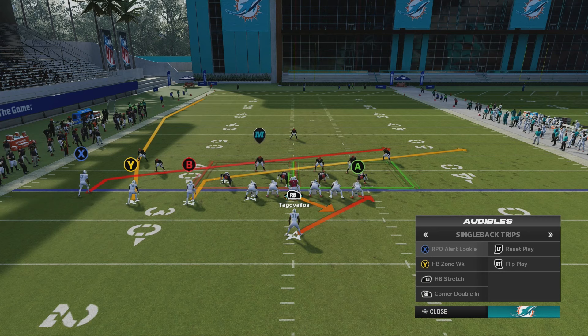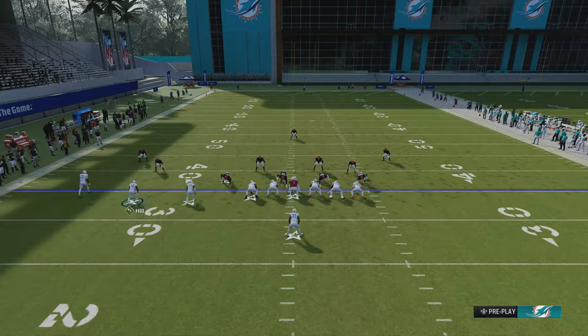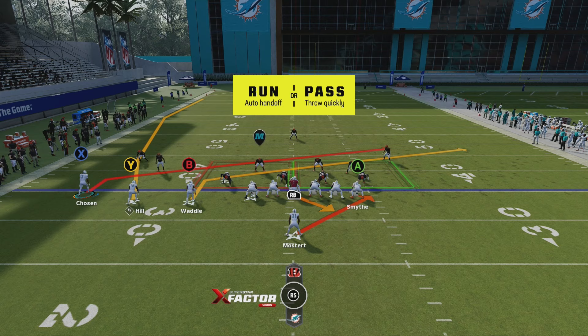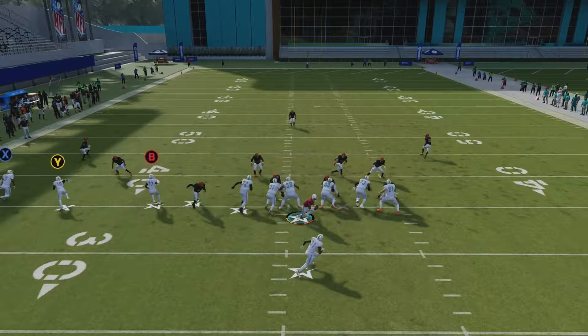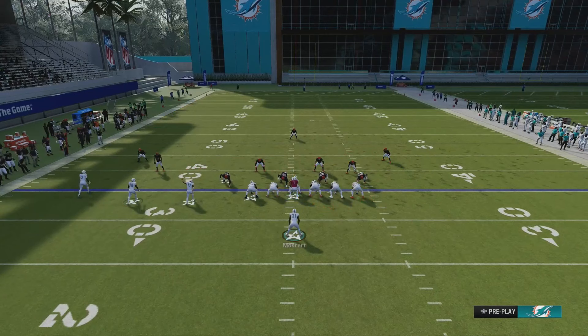We're going to start off with the play that brought you to this video: the RPO alert lookie. This play as a default is deadly. You can run this stretch regardless of what defense they're in — man coverage or zone. The way I like to run it is motioning over the outside wide receiver, just to show you what it looks like against a default cover three.